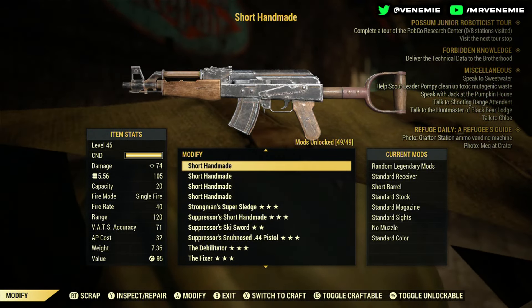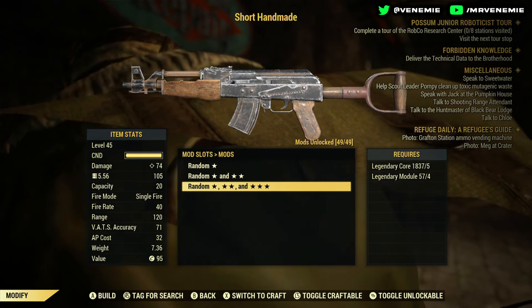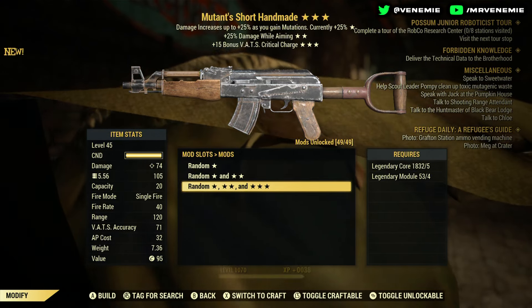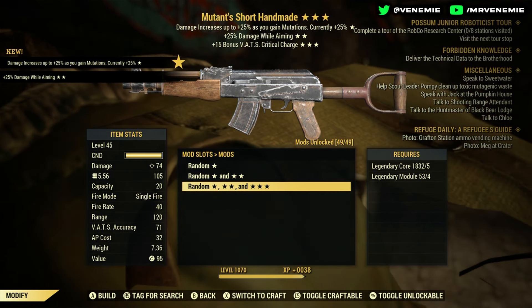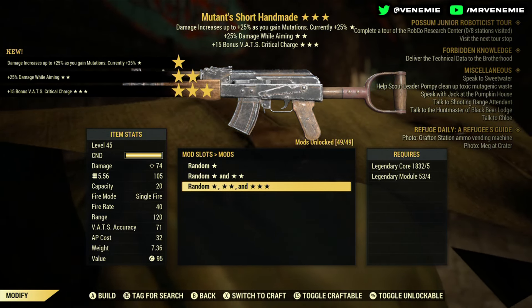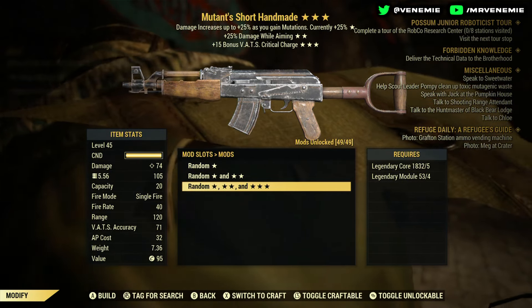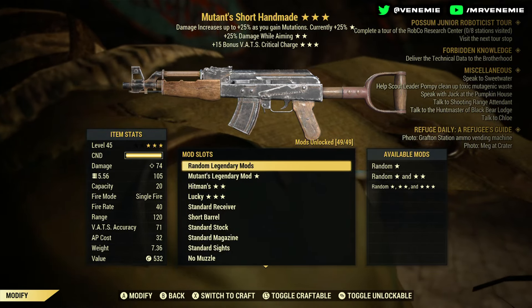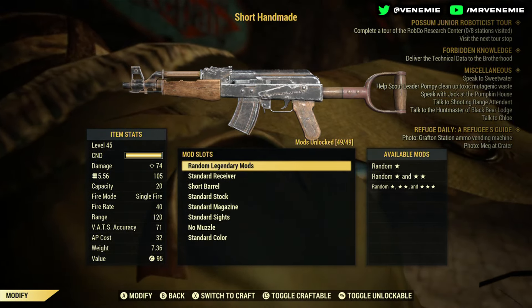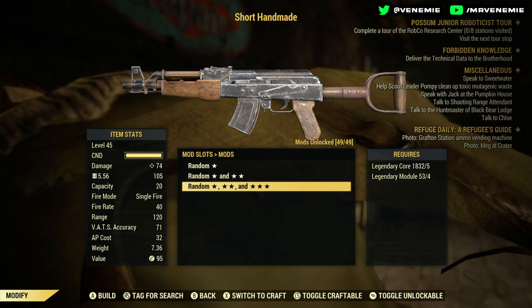We've got quite a lot to go through. Coming up: plus 15 VATS, plus 25% damage while aiming. Both of those contradict each other — it's not really something I would go for. You can either have better damage while aiming or a little bit better VATS. In my eyes I'd script that.